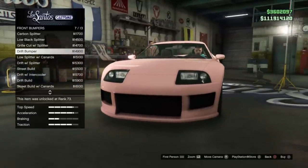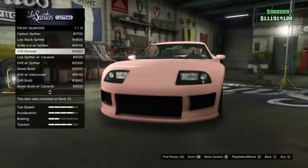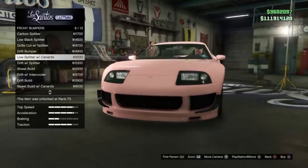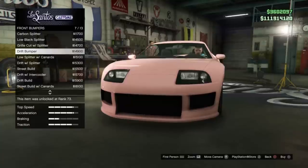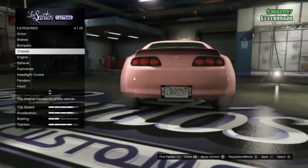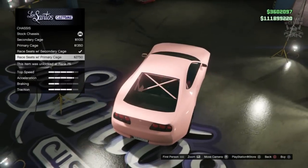The drift bumper looks mean as hell, and the car in the film has quite a simple looking bumper - it's quite clean. Out of all the choices we've got, the drift bumper is the best choice, so we're going to go with that one. For the rear bumper you just want to stay stock.